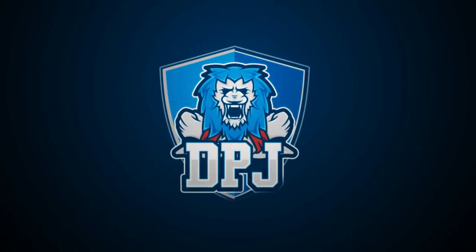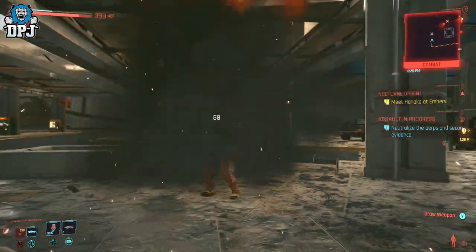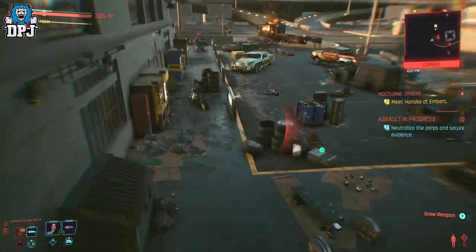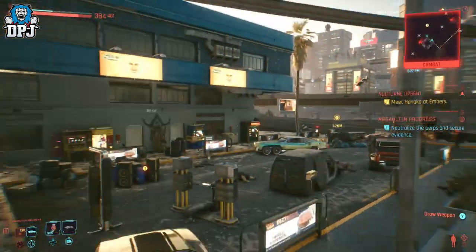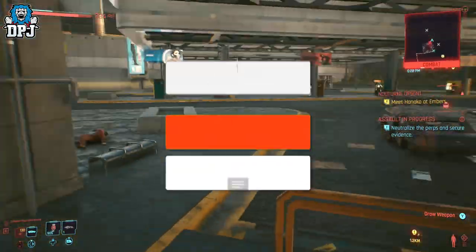With the 1.31 patch for Cyberpunk not long dropping, I thought I'd test and bring you guys some of the best glitches that actually still work in the game. So that's what we have today: an amazing way to make money, an invincibility glitch, how to play as Johnny Silverhand, infinite crafting and athletics XP, and a couple of others.